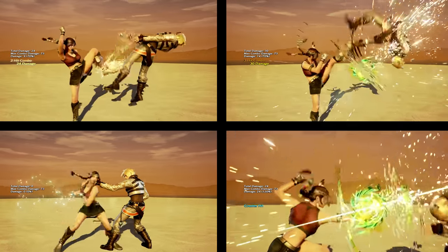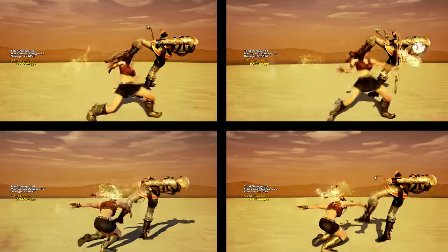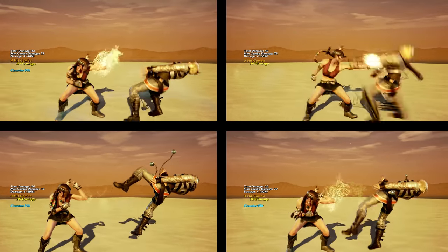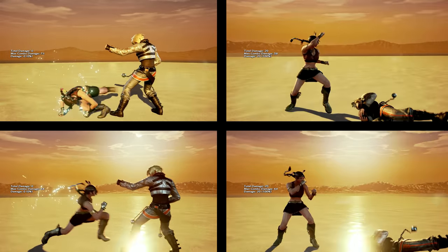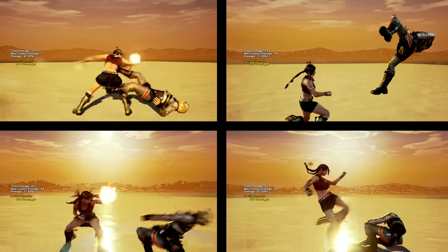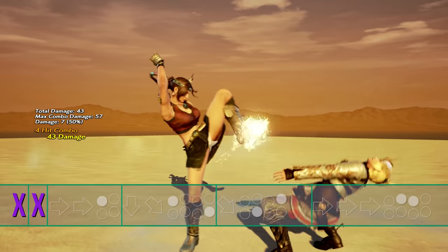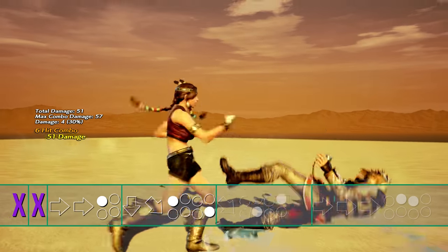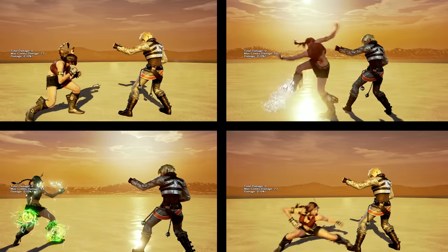In this section, we're going to give you a basic, practical combo formula which you can then apply to nearly all of Julia's launchers. This will allow you to play a reasonably optimized Julia as soon as possible. For a comprehensive list of optimized combos, please check the script — the link is in the description. The formula is: 2 filler hits, followed by a Party Crasher, shotgun spin, down forward 4,2,3 to screw, then finish up with a running 2,1.